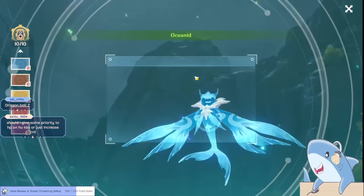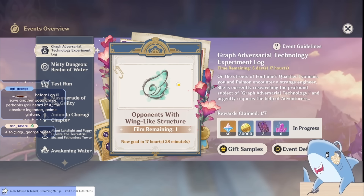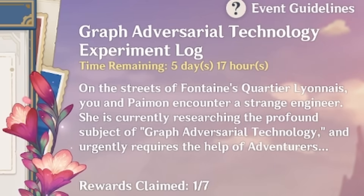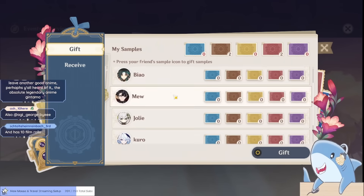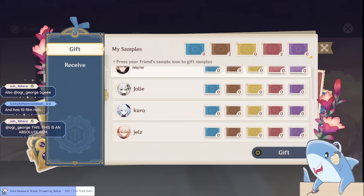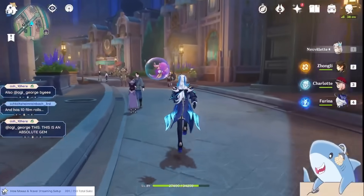That's why I'm going to give you some tips and tricks to help you complete this event and get your primogems. The first thing to note is that this event is only available for a few days. I'm in North America, and it's only going to be around for about five days for me, but you can exchange for rewards seven times. This means that to complete this event, you need to claim more than one reward per day on average. So how do you go about doing that?